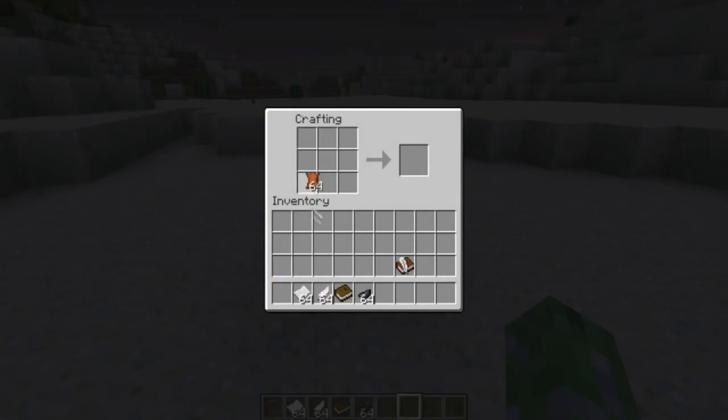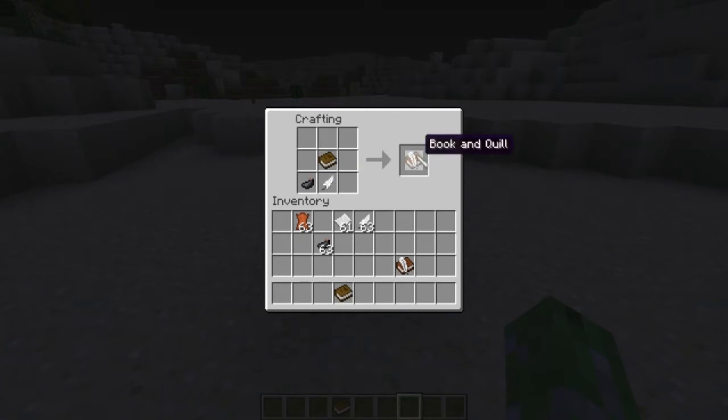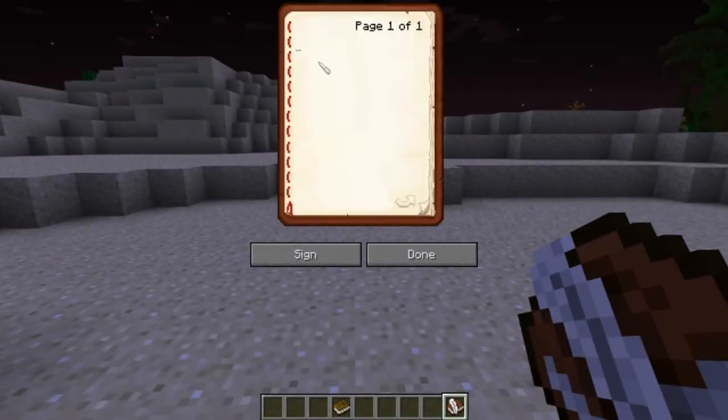Next is the book. There's a new recipe for it — I prefer the old recipe but this one makes sense. You can now make a Book and Quill, and it's writable. Let's take a look — in the book you can obviously write stuff and edit it. I'm going to write a little letter to a friend.